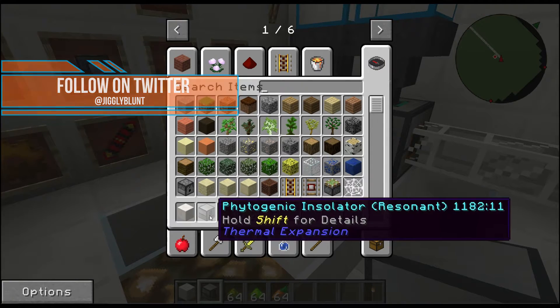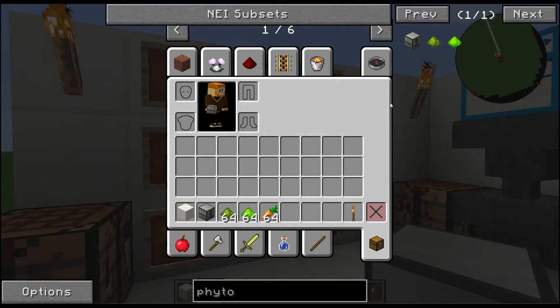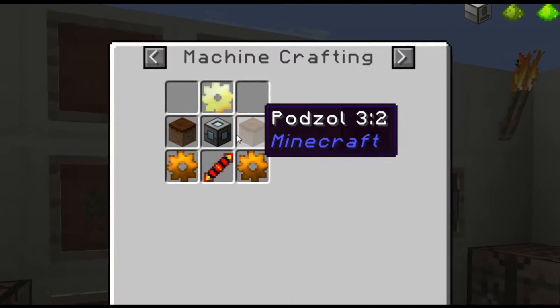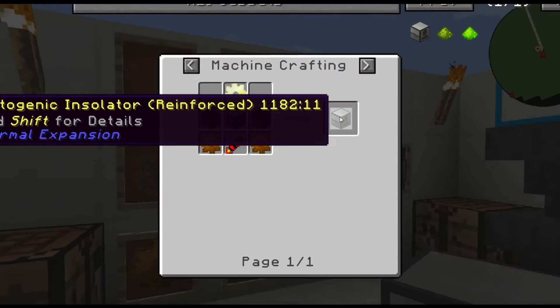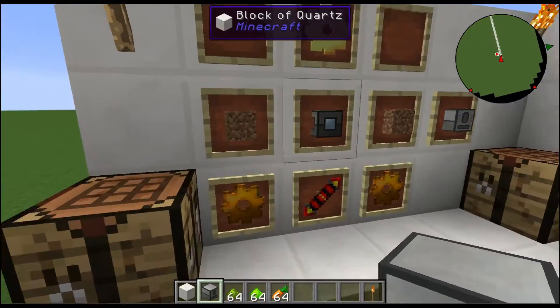Let me show you the recipe real quick. We're looking at an aluminum gear, two dirt, a machine frame, two copper gears, one redstone reception coil — and that will give you the Phytogenic Insulator.